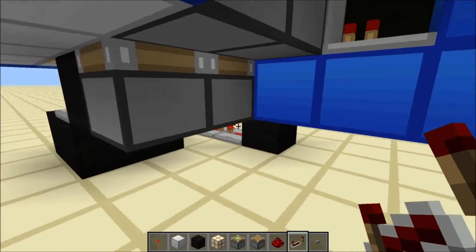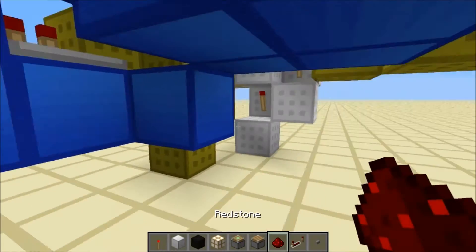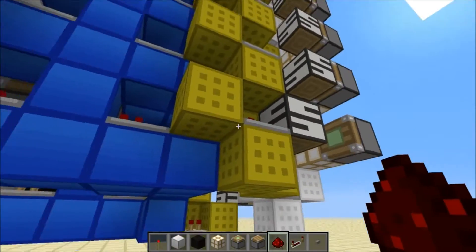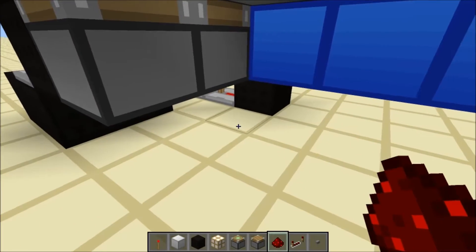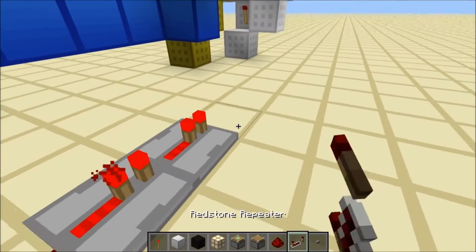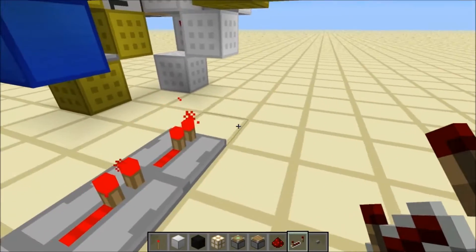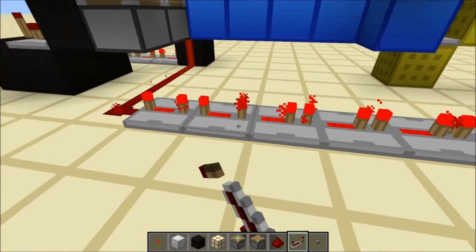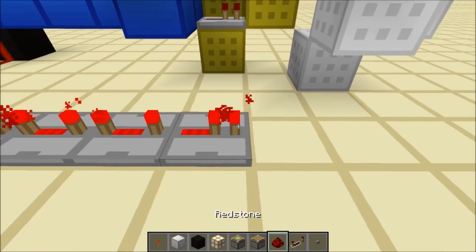At this point you want to come underneath the elevator on the other side. We want to get the button to power the elevator, so put down four redstone like this and then put six repeaters — set five of them to four ticks and leave the last one on one tick.